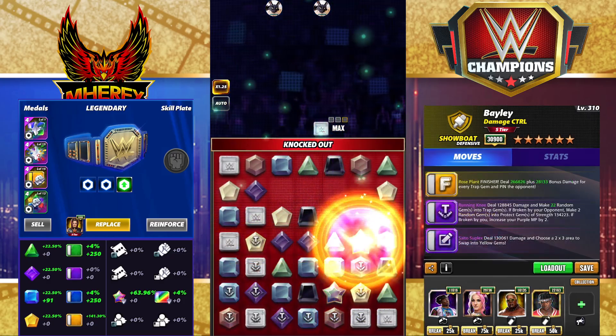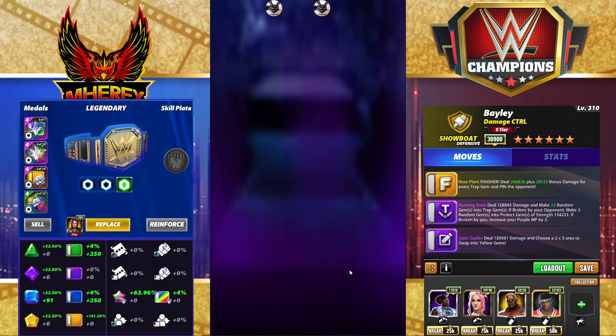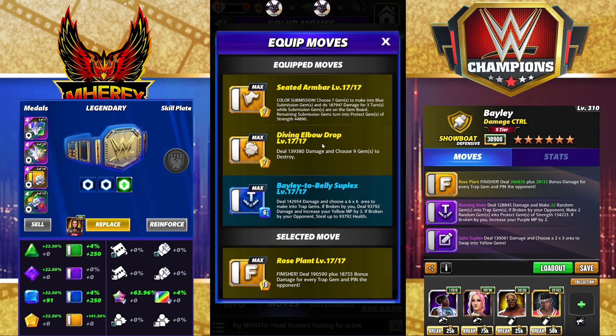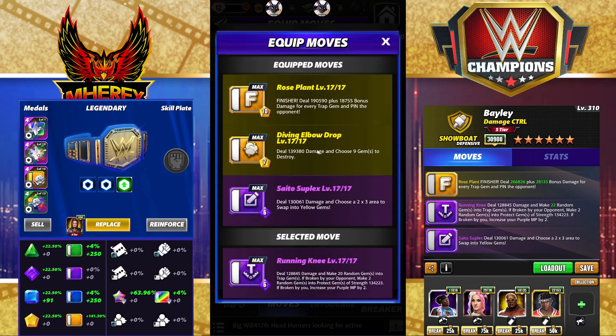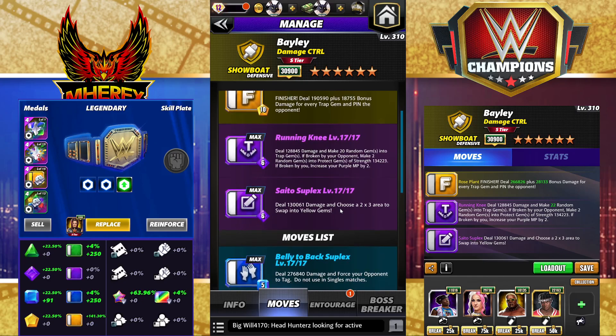The last move set is going to be double purple yellow. If we ever get double armor — armor two — it will be ridiculous and incredibly hard to kick out of. Rose plant finisher coming in. The Saito suplex is coming in at only 6 MP — love 6 MP. And a 6 MP running knee. The Rose Plant 10 MP finisher deals 190k damage plus 18,000 bonus damage for every trap gem. Running knee at 6 MP deals 128k damage and makes 20 random gems into traps; if broken by you, makes 2 random gems into protect gems at strength 134k and increases your purple MP by 2. The Saito suplex deals 130k damage and chooses a 2x3 area to swap into yellow.